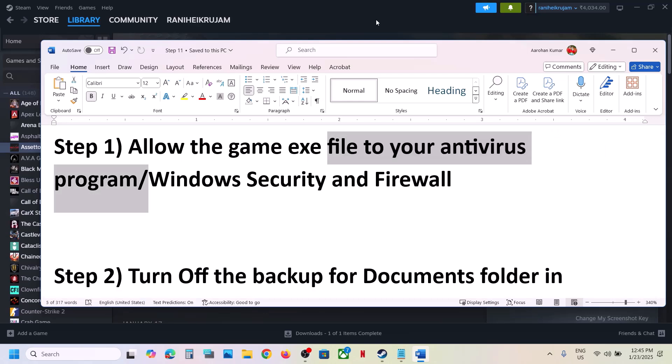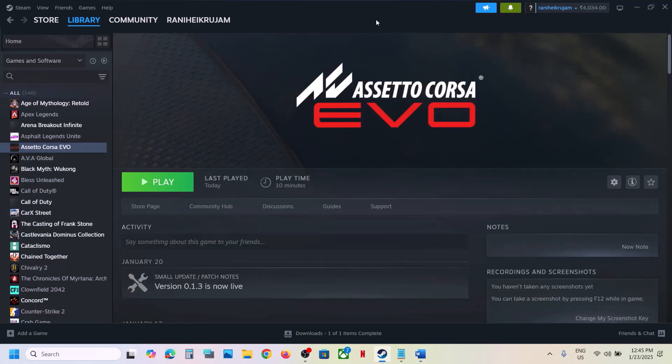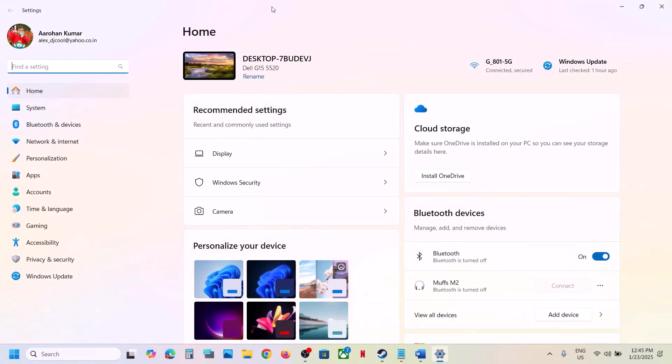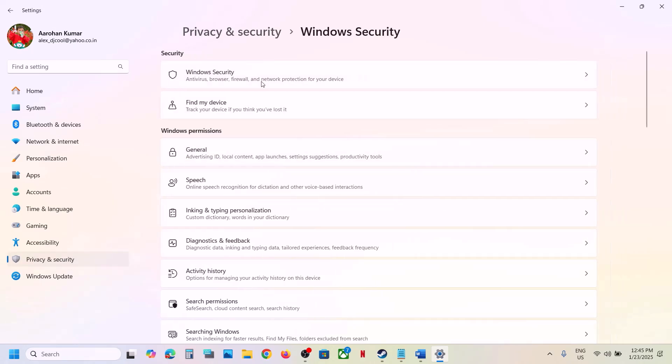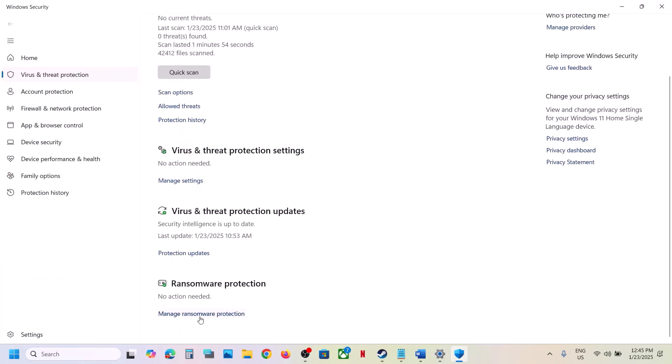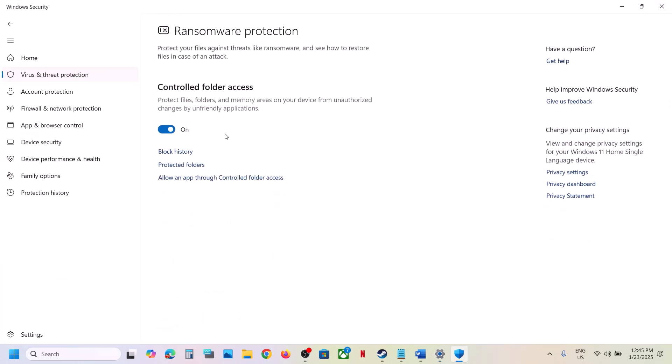Now if you're using Windows Security, this has worked for many players so it might work for you. Open Windows Settings, then go to Privacy and Security. If you have Windows 10, click on Update and Security, then go to Windows Security, and then click on Virus and Threat Protection. Scroll down and at the bottom you will see Manage Ransomware Protection. Click on it, then click on Allow an App through Controlled Folder Access.